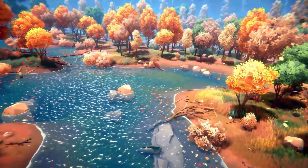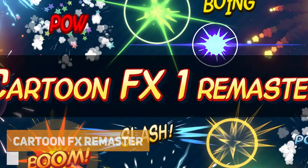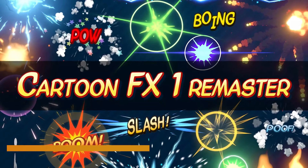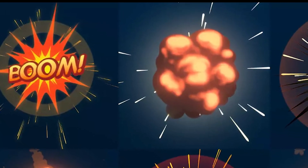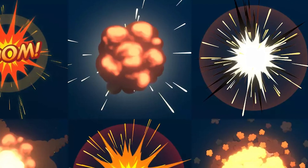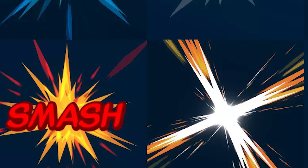The next one is the Cartoon FX Remaster, suitable for built-in and URP. It's a stylized set of particle system prefabs with its own editor, works in both 2D and 3D with over 50 stylized special effects and variations — whether you need smoke, explosion, fire, splashes, magic, electricity, or fireworks.